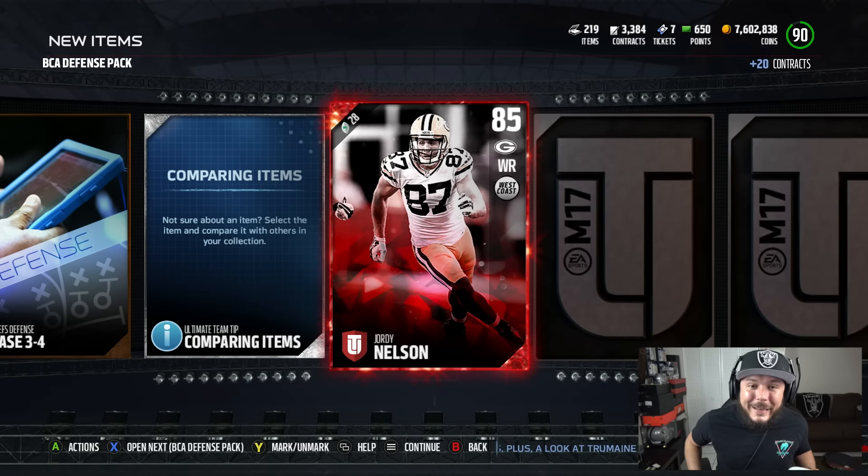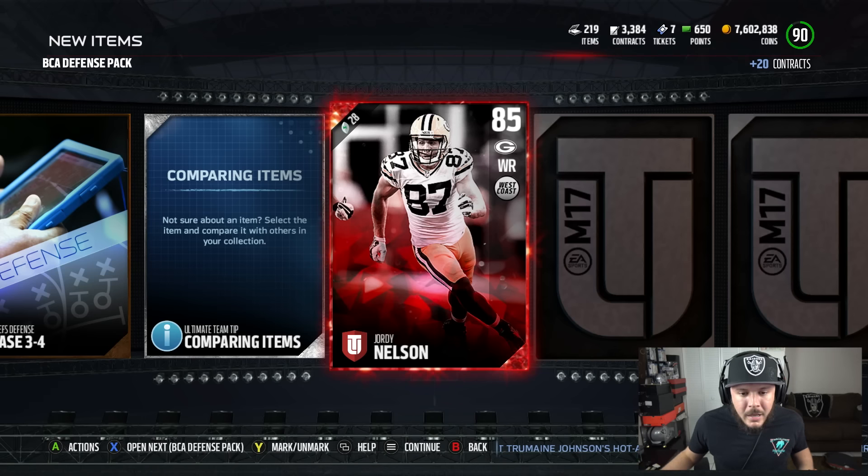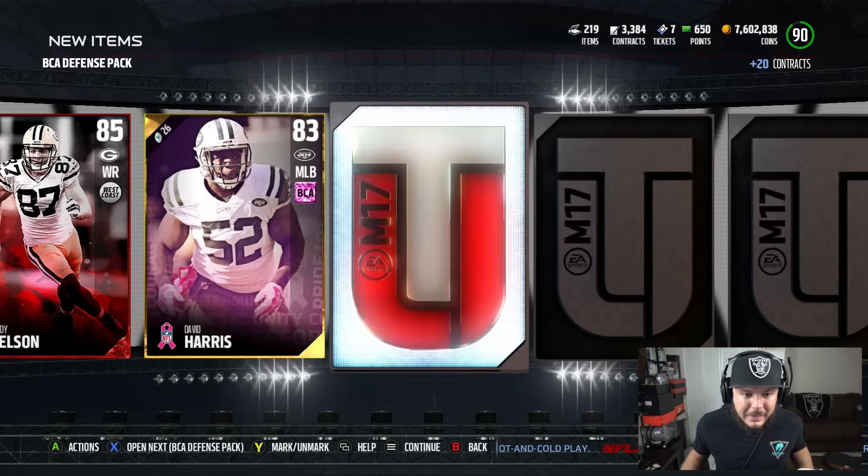Jordy Nelson! We're going to get our first elite. Yesterday's pack opening was insane — I pulled over 15 elite cards and made about $500,000 profit selling everything, which was definitely awesome.